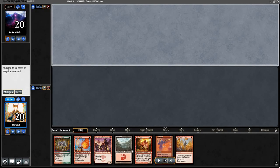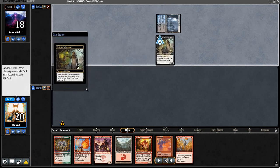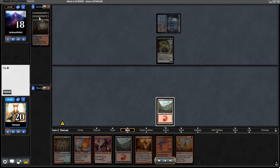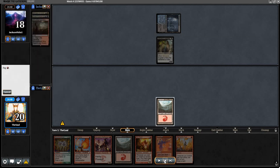We're kicking it off with a strong one-lander — a one-lander nevertheless — but it has a one-drop threat, a one-mana cantrip to give us a higher chance of hitting the second land, and it's a very strong blind game one hand overall. So even though there's always an inherent risk to the one-lander, we keep it. Opponent leads off on Watery Grave and Sticker Supplier. They're going to mill — Glimpse the Unthinkable, which is self-mill for this deck — and Prized Amalgam, so a little bit of a payoff in the yard already.